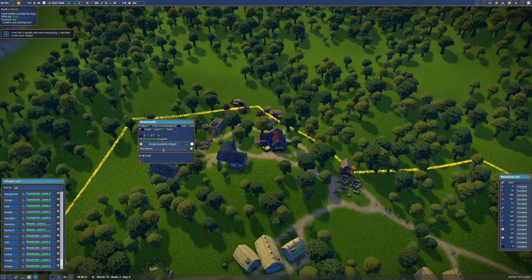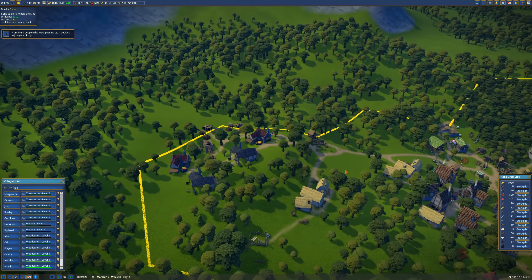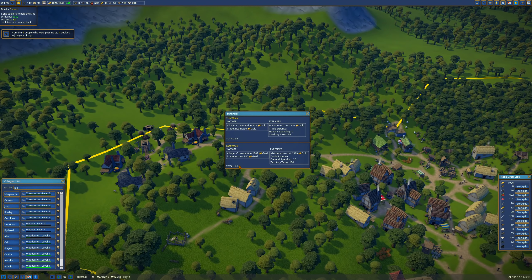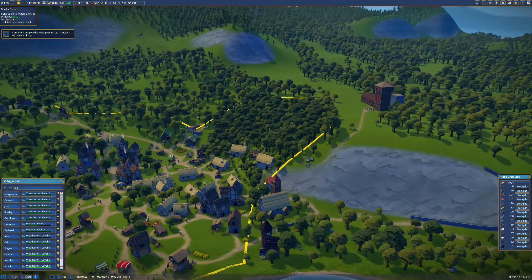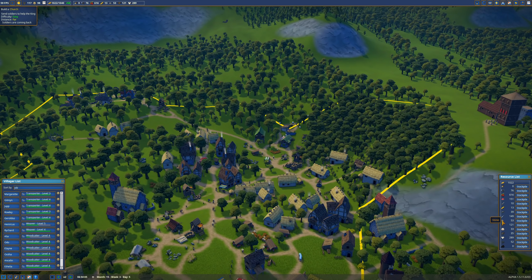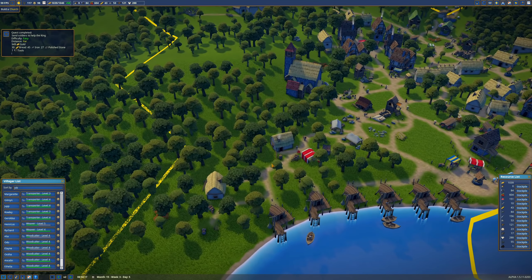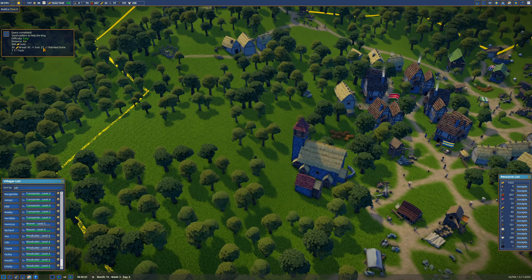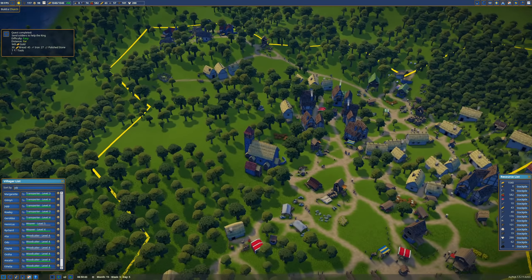Over here we have Merwena — you're going to help make us more tools. We're sitting on 76 tools, so we should be selling them pretty soon. Did we sell any? Trade income — we sold three tools. This might be our first tool sold. We made 624 gold. We're almost ready to start a castle build. We're still really low on stone. We got 949 gold in the mission reward: 30 bread, 45 iron, 27 polished stone, 7 tools, and an exclamation point — can't knock it.